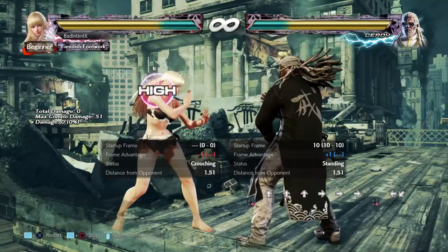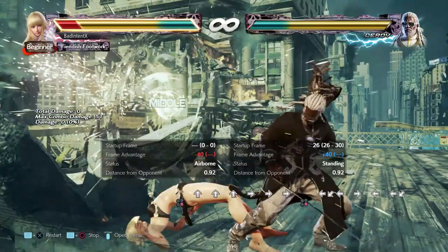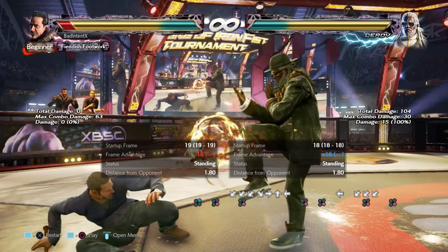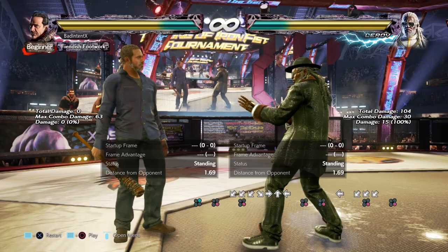Hermit Stance is really good and Leroy confirms into it on hit. The mix-ups are real and very damaging, but what a lot of Leroy players, even in tournament, have been doing early on is going into the stance with frame disadvantage and still blowing up the opponent — because they either use back two, which parries highs and mids, or Hermit 1, which auto-parries those as well. The stance by itself also auto-parries lows if you stay in it.